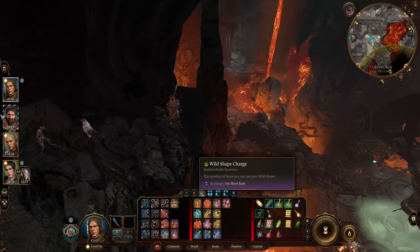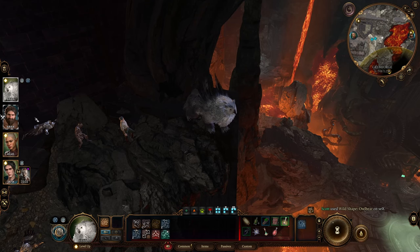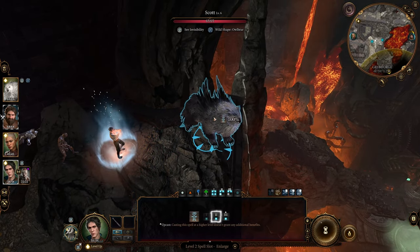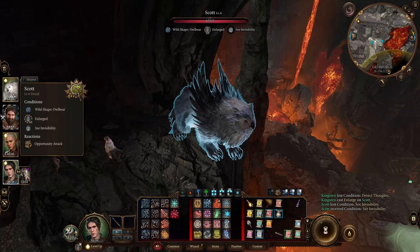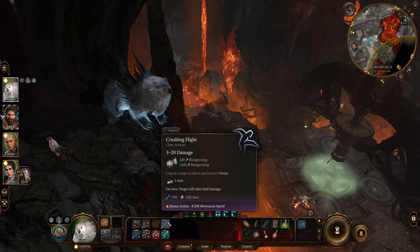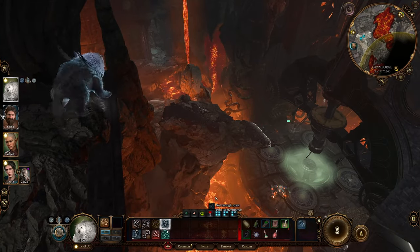Then you're going to take your Druid and either already be in this form, or transform into the Owlbear form. Then take your Wizard and use the Enlarge spell — cast Enlarge. This isn't 100% necessary; you can still do this without Enlarge, but it pretty much guarantees it's going to work. Then you're going to use the Crushing Flight ability — leap at a target to bite it and knock it prone. This scales with mass, which is why we use Enlarge, and it also scales with height, so we're super high up.